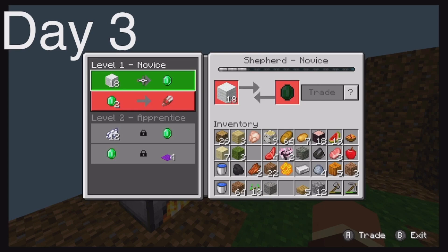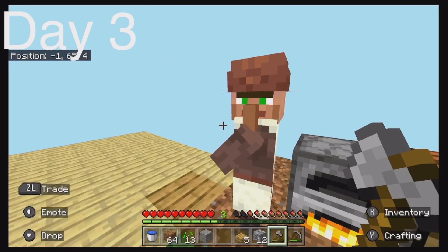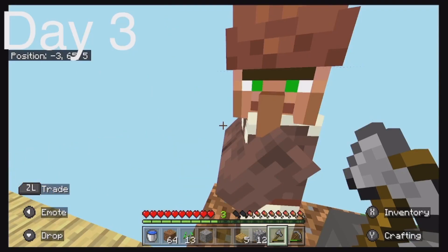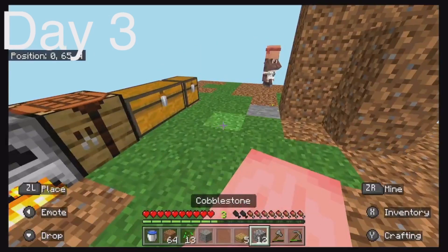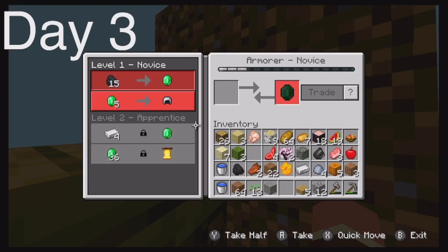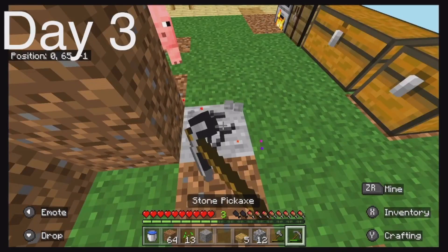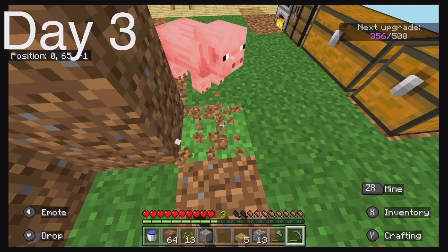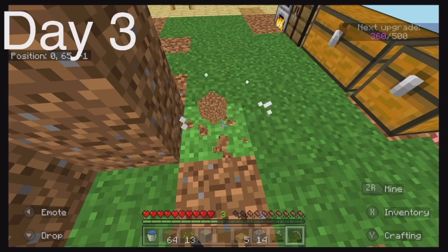A villager is trying to take my wall! If I had hit him, he would have given me a big charge, so I pushed him off the edge instead — big brain IQ play. I mean it's not that big IQ, it's an okay IQ.